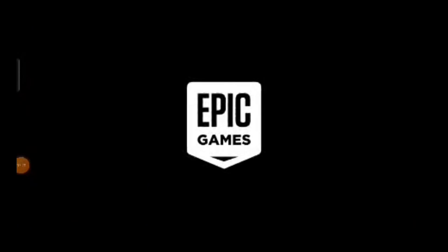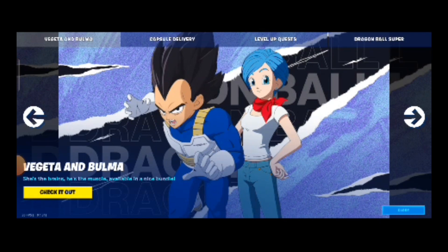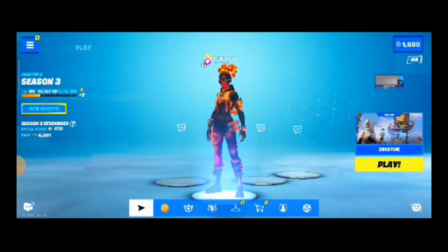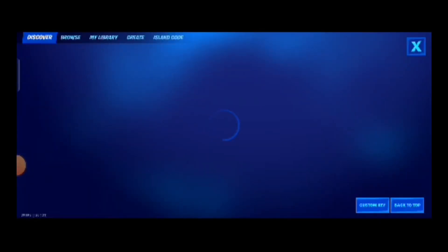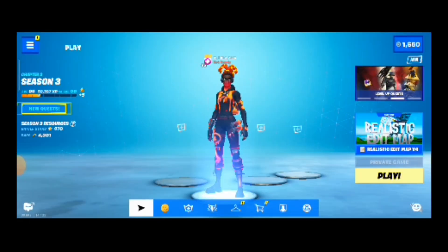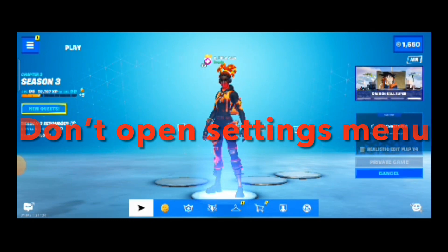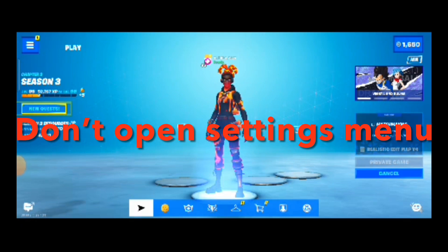Start Fortnite. Once Fortnite has started, just play the game — creative and battle royale. Caution: don't open the settings in the menu. If you do that, the framerate might be updated to another value automatically.